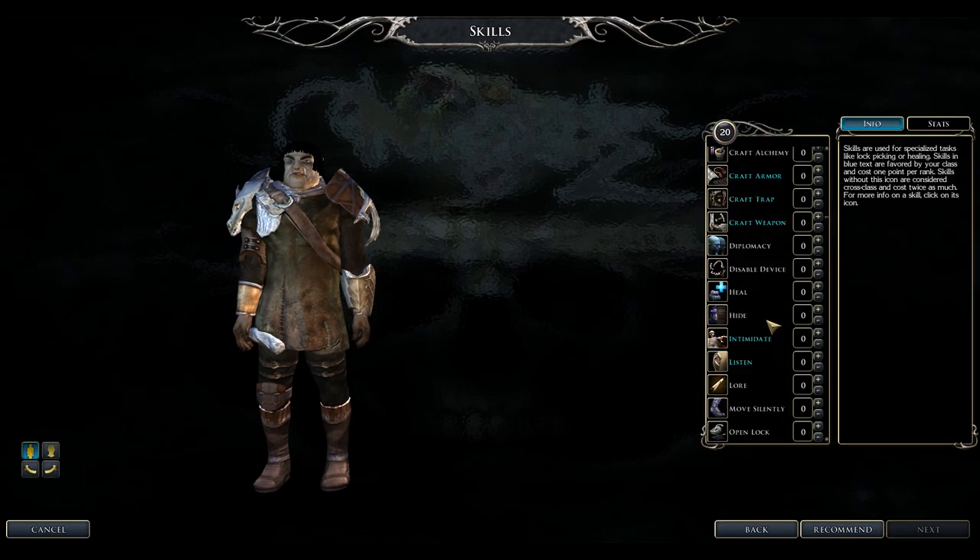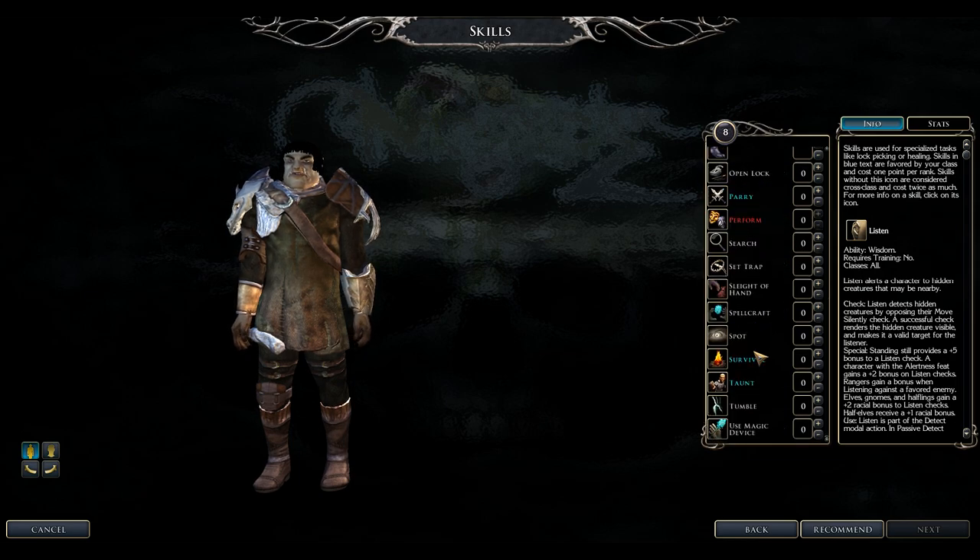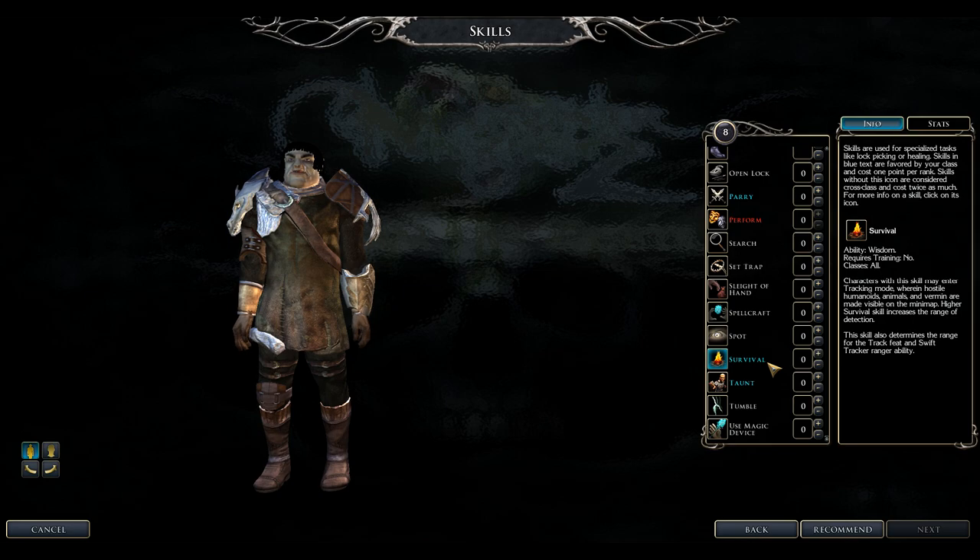The Barbarian's class skills include Craft Armor, Craft Traps, Craft Weapons, Intimidate, Listen, Survival, Taunt, and Parry. If you're doing the original campaign, the crafting skills are very nice. Focus on the other skills too. For feats, focus on one melee weapon and go all the way down that tree.